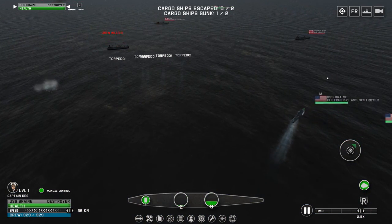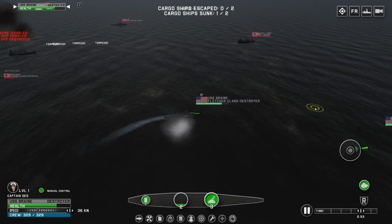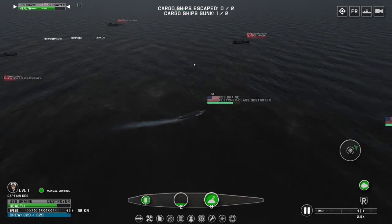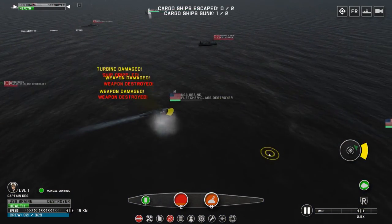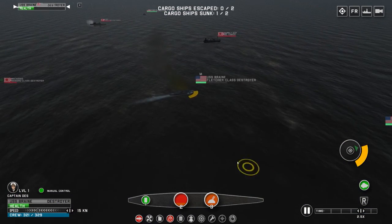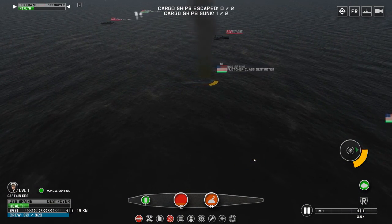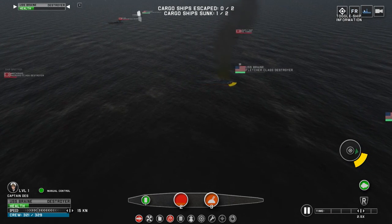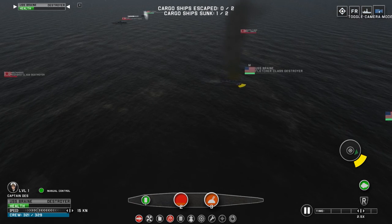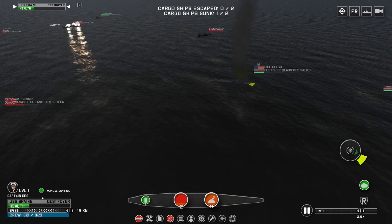So as a simulation game — crew killed. Wow. That ship got destroyed fast. I don't know if I hit it with a torpedo or just with a cannon. Now I'm taking damage — I need to retreat. I'm not sure how to heal, or if I should just retreat.